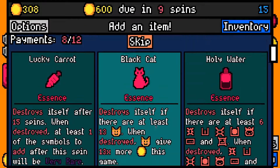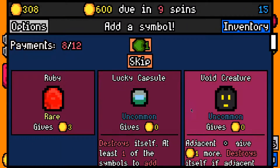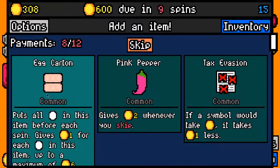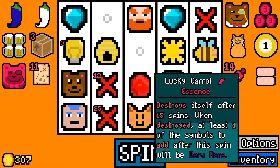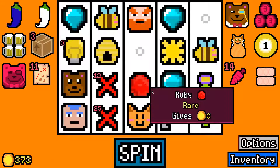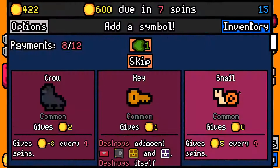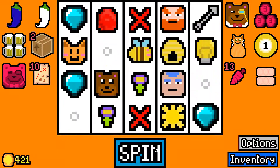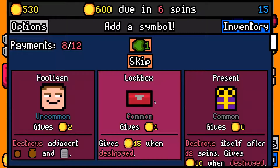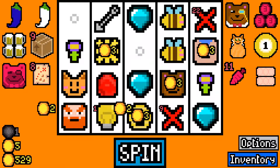We made the 450 rent payment with 308 left over, and I think we have kind of scaled. I'll take the lucky carrot. I will take the lucky capsule, and I'll pick up the egg carton — that's probably best. The lucky carrot essence: after 15 spins it will destroy itself and the symbol that we get will be guaranteed to be very rare.